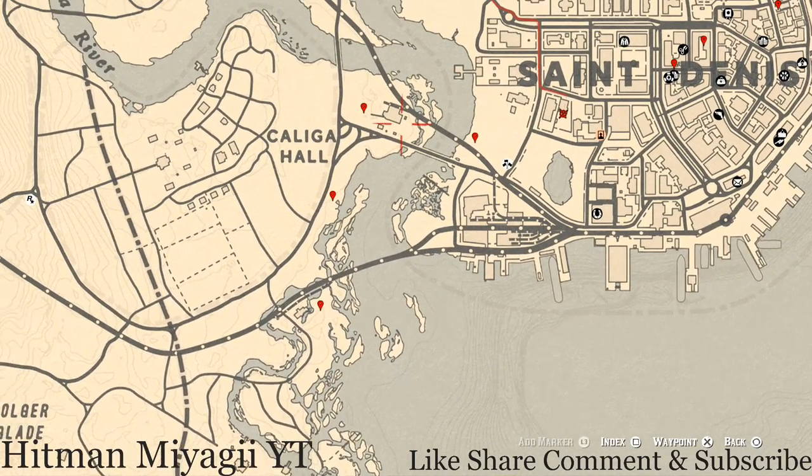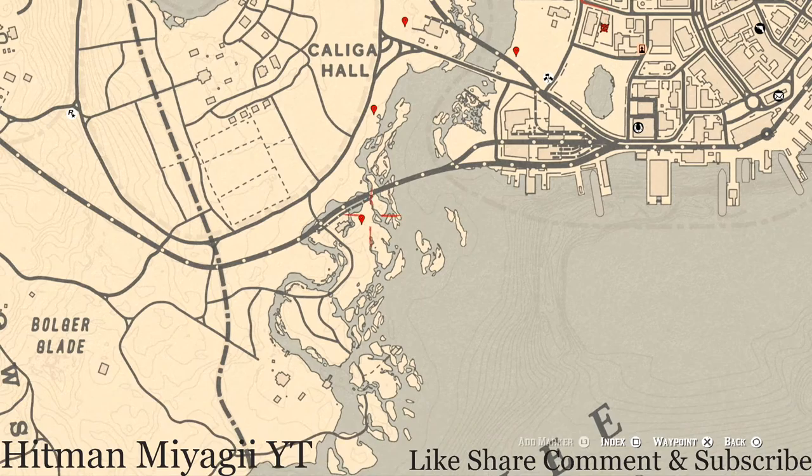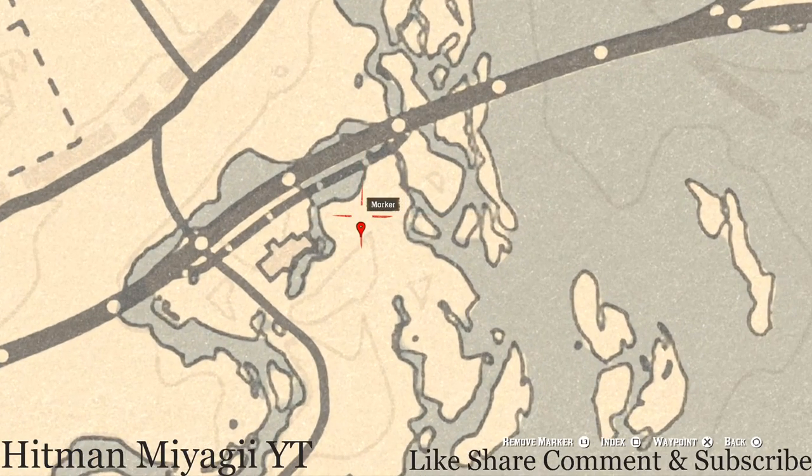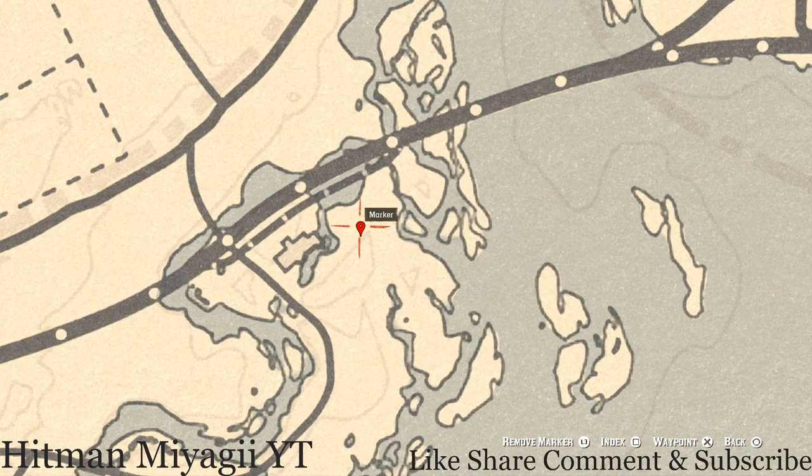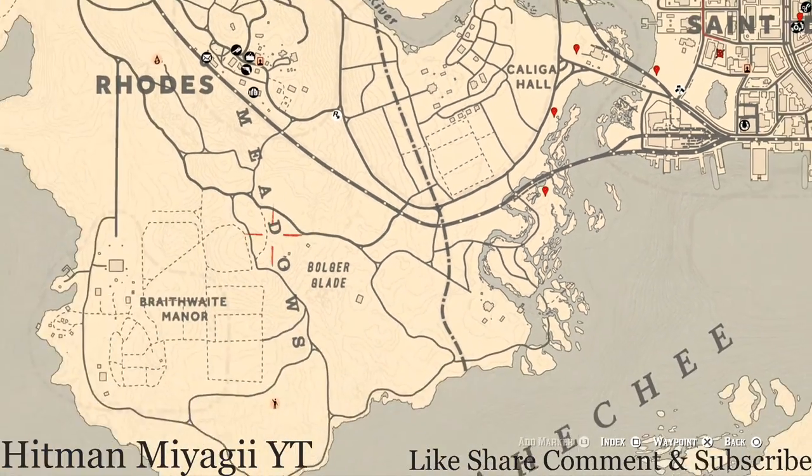Our next marker is a cardinal flower. This cardinal flower spawns over here in this area each and every day, and by its exact location it tells me exactly what cycle the flowers are on for the day — and today is cycle two.